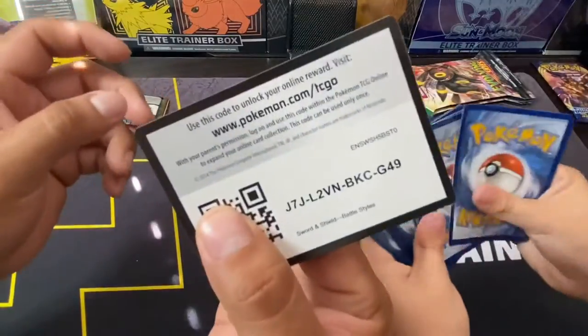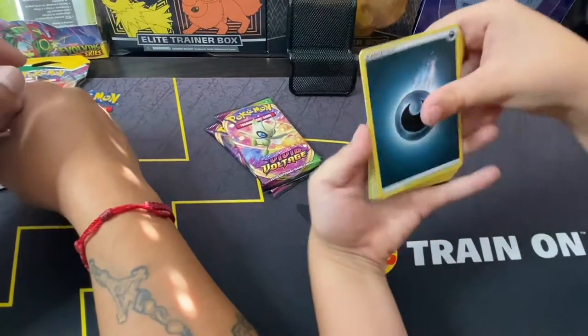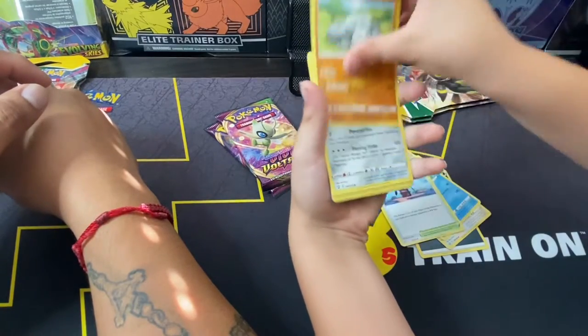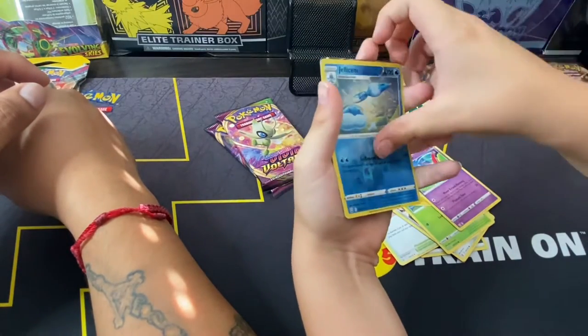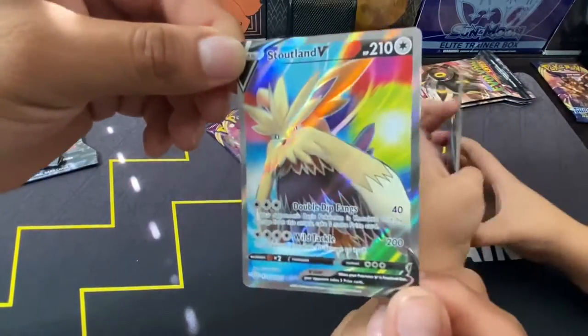Code card — one, two, three, four. We got Dark Energy, Indeedee, Crawdaunt, Tower of Waters, Onix, Mawile, Cherubi, Pachirisu, Chameleon reverse, Illumise, and an Astound V full art, you guys! Oh, that's awesome!